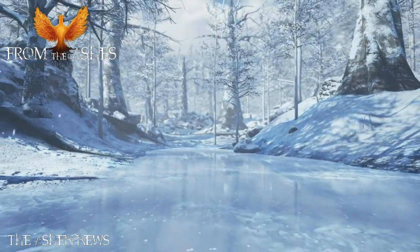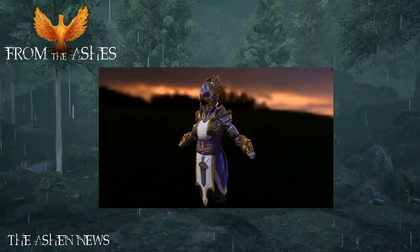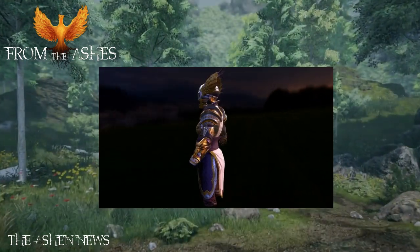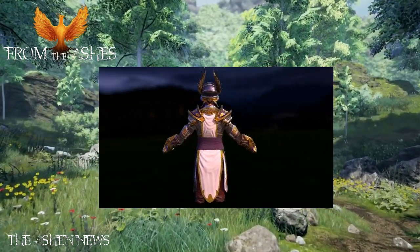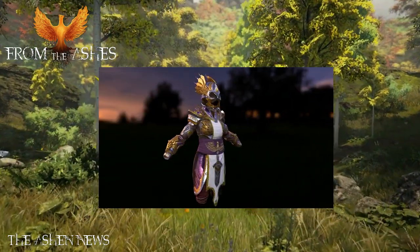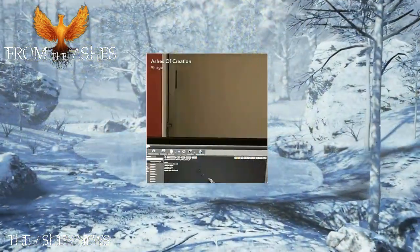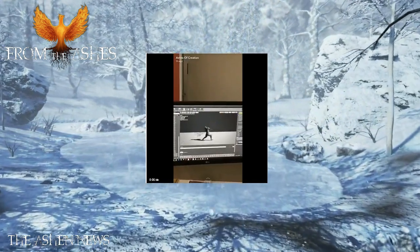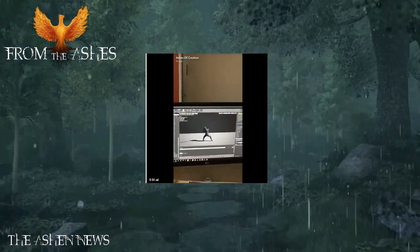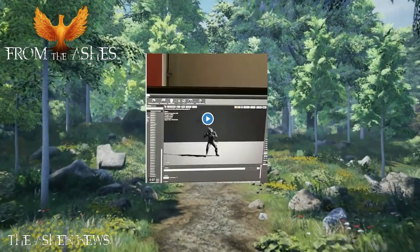The team also showed off the 3D assets for the cleric armor. The pieces were confirmed to be of modular design and would allow for dyeing and customization on a piece-by-piece basis. In addition to the 3D art assets, a few days later via the company's Snapchat, they showed off their work-in-progress animations for the cleric to be seen at PAX West.